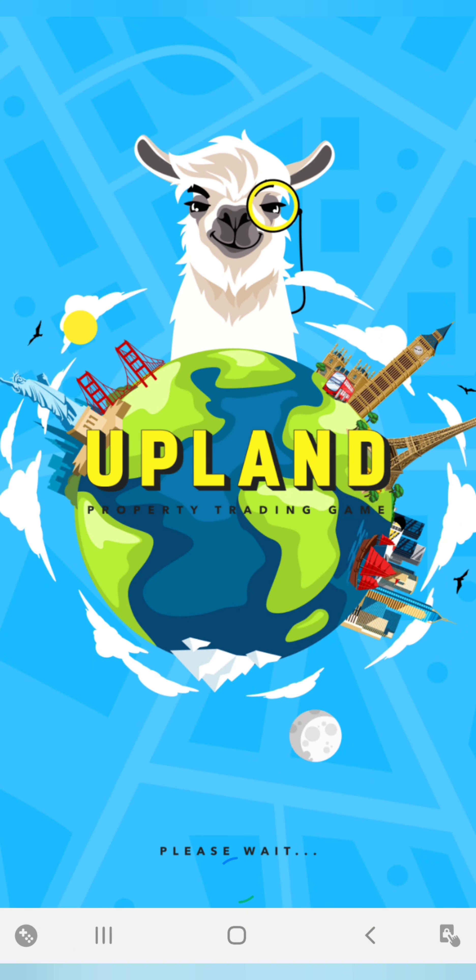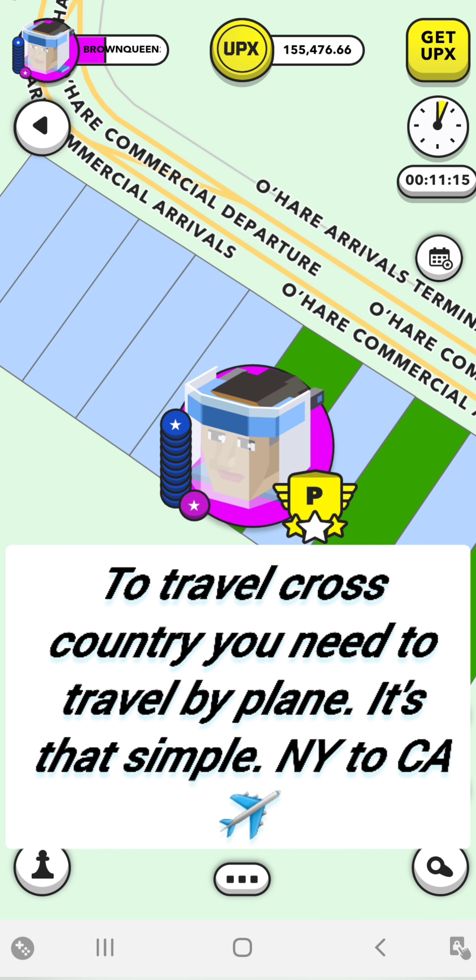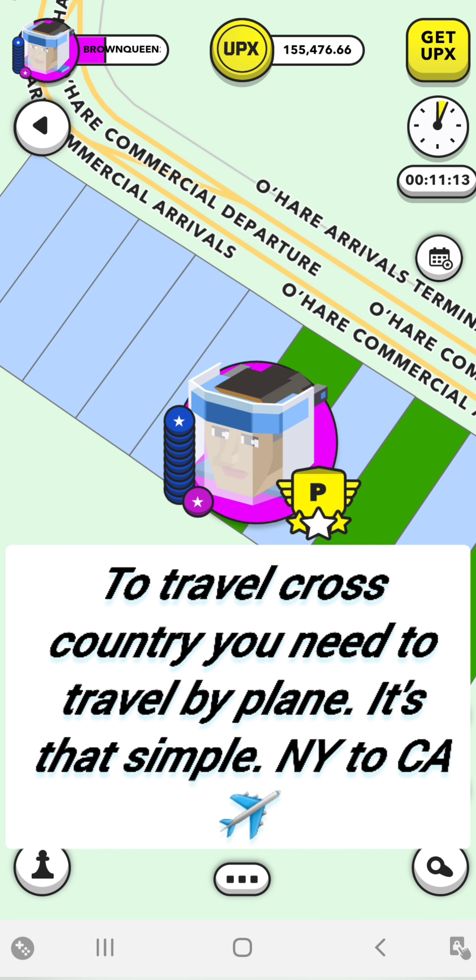Hey, welcome to the Metaverse. So when you start Upland, everybody wants to know about how to travel. To travel cross-country, you'll need to travel by plane. It's just that simple.